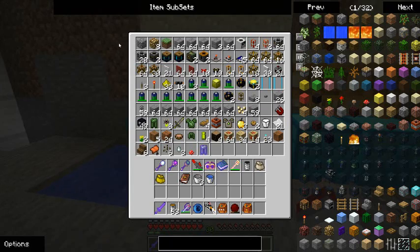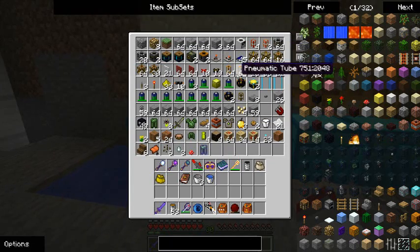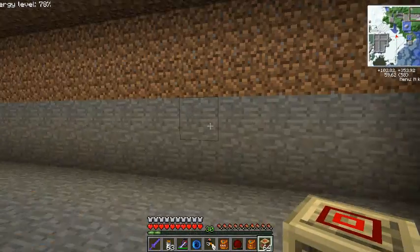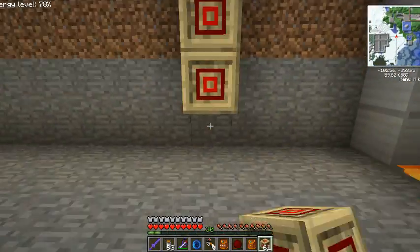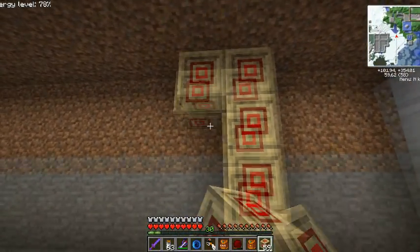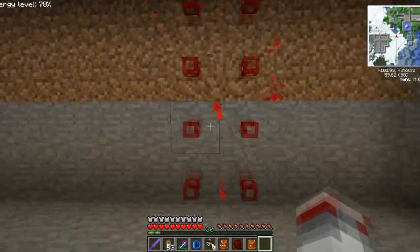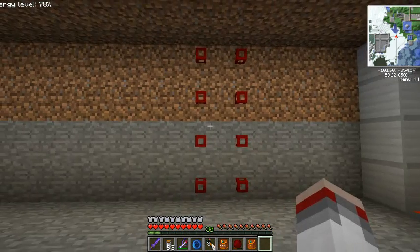I did have all of this stuff ready to build a tunnel bore. I also built some portal spawners, and then I found out that Miscraft was changing. I got these from a tower in the Twilight Forest. They're not the coolest looking things in the world, but you can make doors out of them and stuff.